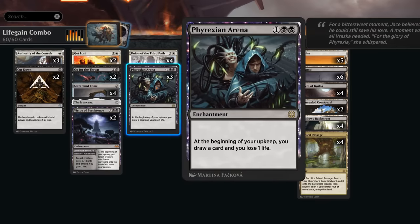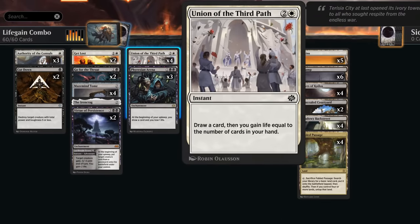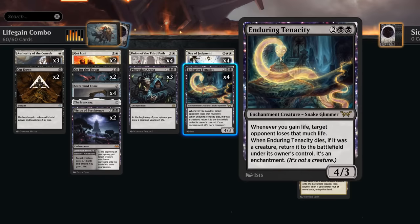We're also playing Phyrexian Arena, reprinted in Foundations, drawing us an extra card each turn at the cost of one life. We can easily offset the life loss with effects like Authority and Maze Mind Tome. And four copies of Union of the Third Path — a great card against burn decks — lets us draw a card and gain life equal to the number of cards in our hand, which is very powerful with one or more copies of Enduring Tenacity turning all that life gain into damage.